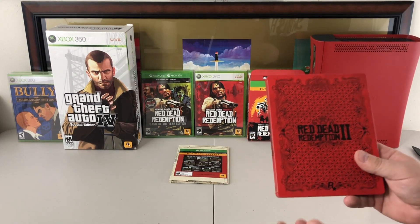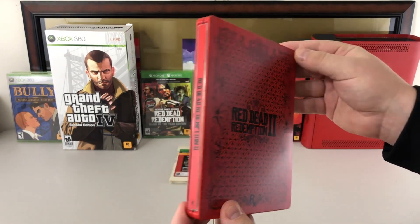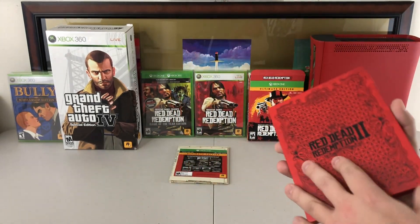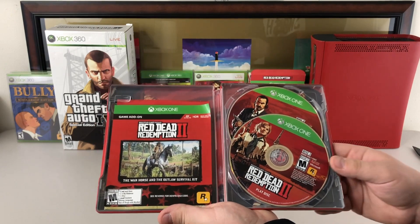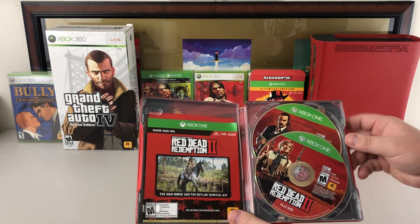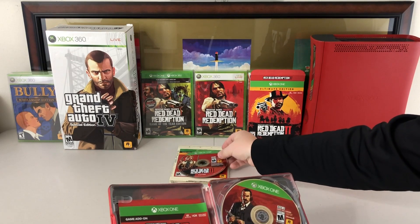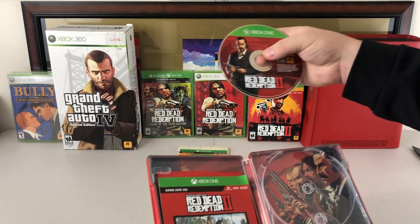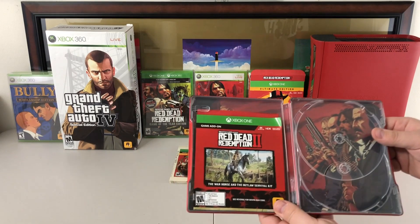The prized possession here is the Steelbook case, which is absolutely stunning. Look at that — that's unreal. I love how that pops. That red is really cool. Once you open it up, you're going to see there's a lot more inside with this Ultimate Edition. Right away, we do have two discs. This game is massive — there is a play disc right here, and then there is a download disc, because of the sheer size. So you've got a download disc and a play disc.